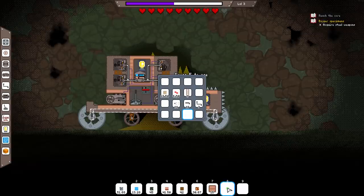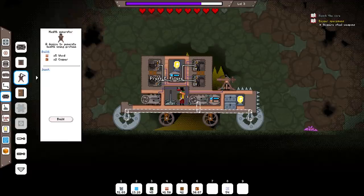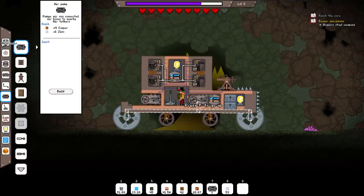We're gonna need zinc and copper to make this. Hello, little creature down there - please go away. Thank you. We are going to do it the way that apparently the game is meant to be done, despite my feeling that that's a bit dumb. We're gonna do it that way. All right, so we've got an air pump - I now need a new boiler. Let's grab you, hook you up.